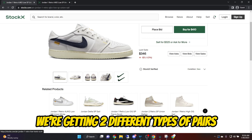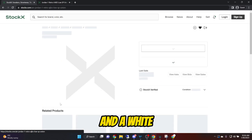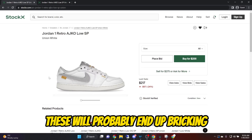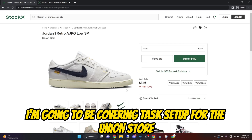We're getting two different types of pairs — a slate and a white — retailing at $150. These aren't looking that bad. These will probably end up bricking, but the slates are definitely something to look forward to.